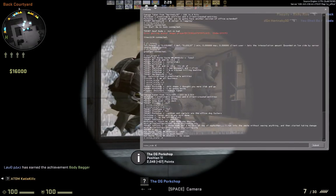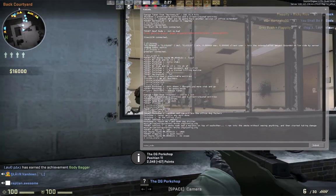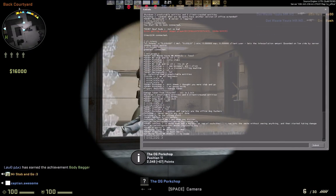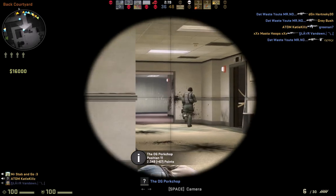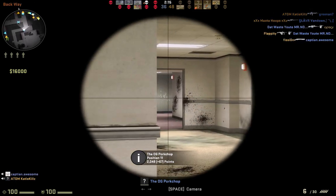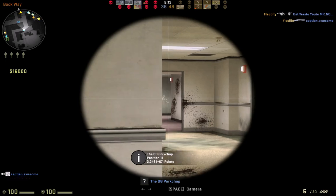Again, you just type in voice_scale, space, and then a number — whatever you feel is good for you. I like 0.4, choose your own, and that's how you do it. Hopefully that helps you out. It took me a little while to figure it out, but I thought I'd make a video and hopefully help somebody else out.